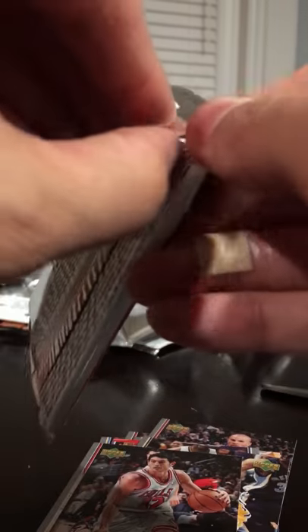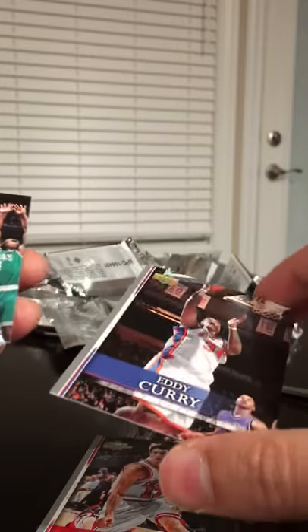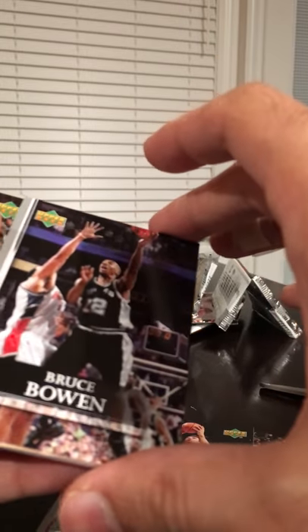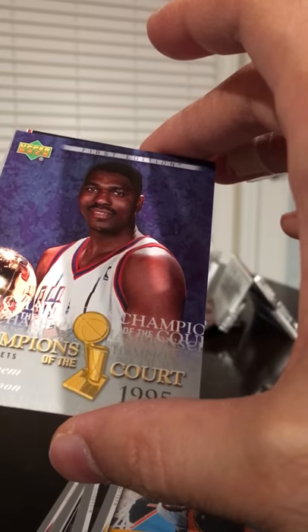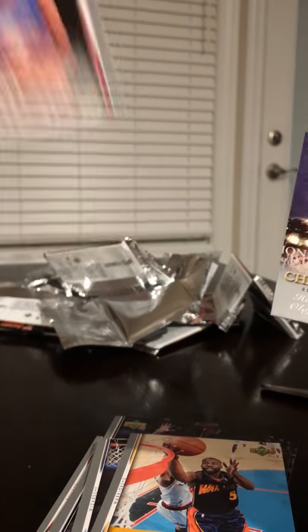We got two more packs — let's get something good here. Andy Curry, Matt Harpring, Eduardo Najera, Bruce Bowen, Shannon Brown — so far no good here — Antawn Jamison, Baron Davis, got a Hakeem — that's a nice one — Joakim Noah, not bad.